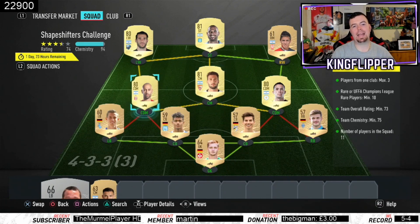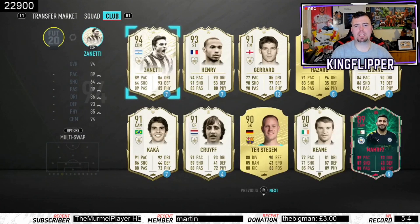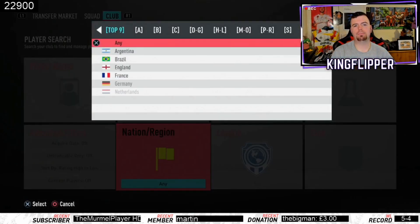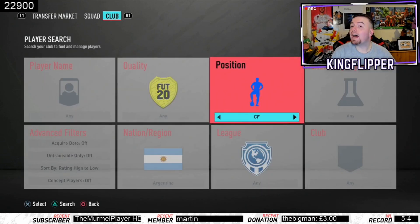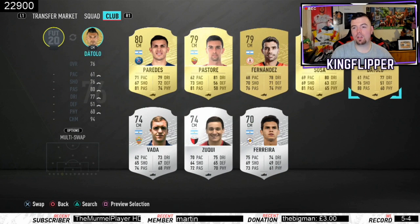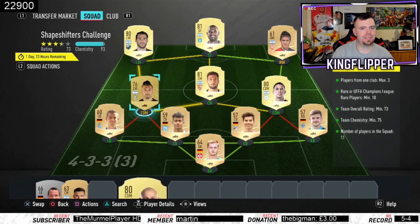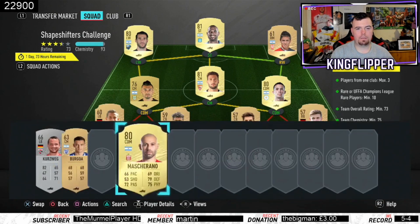If you're going to do it this way, it might be best to pick up a gold CDM. If you pick up a gold Argentinian CDM — which I didn't think of at this point — or something around 400 coins, will it work? Absolutely! You save yourself a few hundred coins.